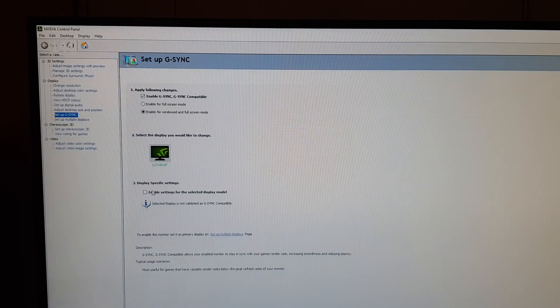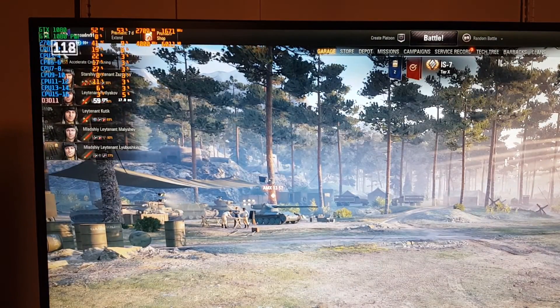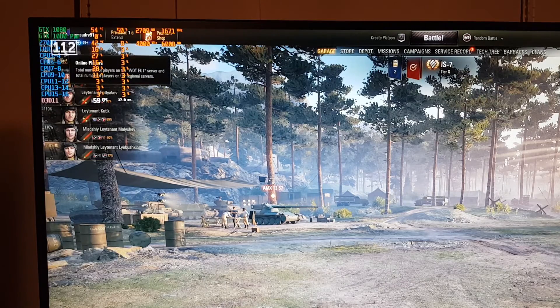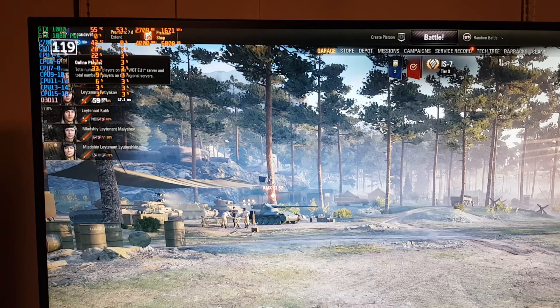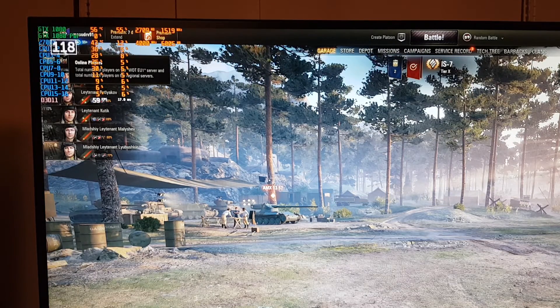But if we switch on the 'enable settings for the selected display model' and click Apply, when resuming the game, as you can see, it is running at about 60 FPS and the panel is actually refreshing at 120. So this is some kind of display-based compensation, if I'm not mistaken, because it's double the framerate.